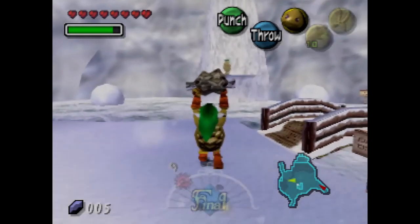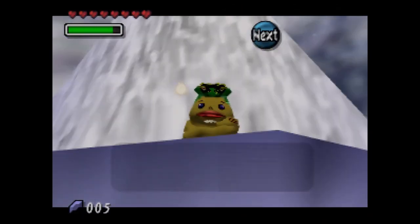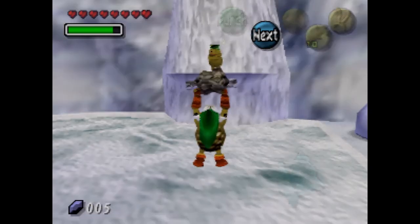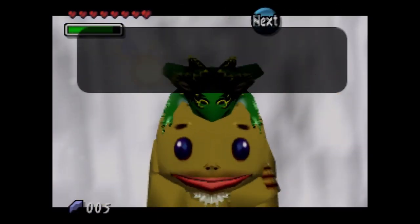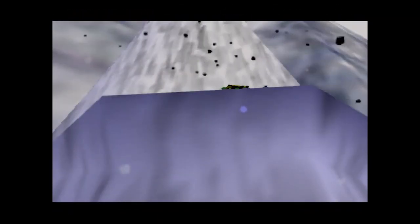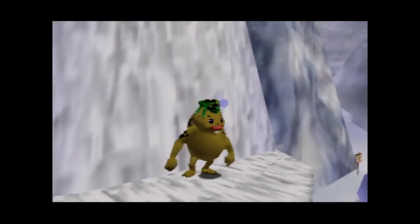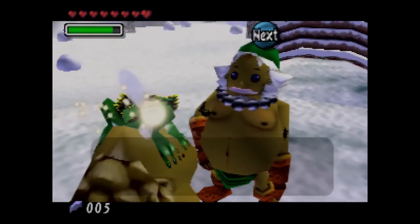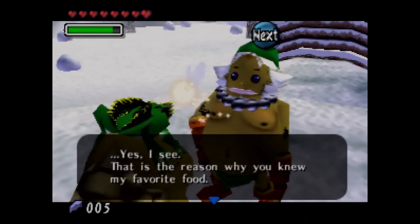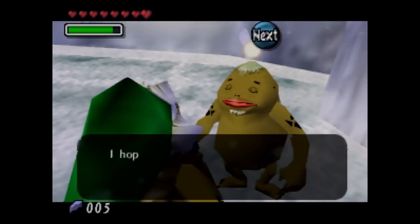There's that Goron. There's the draw distance also. He's going to eat it then come back down. And we get the Dongiro's Mask, which is going to be a side quest for much later on.